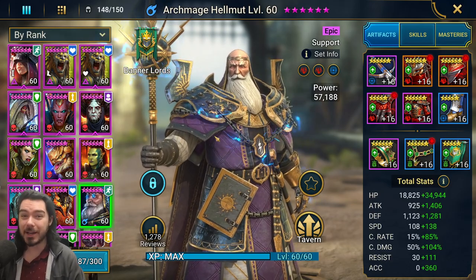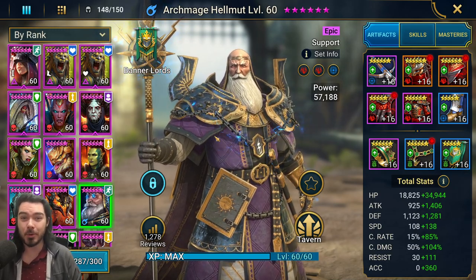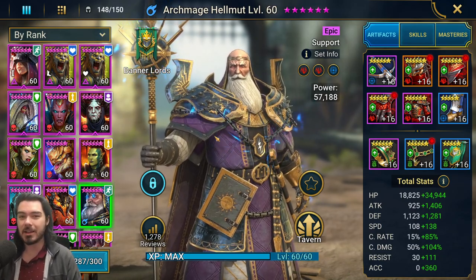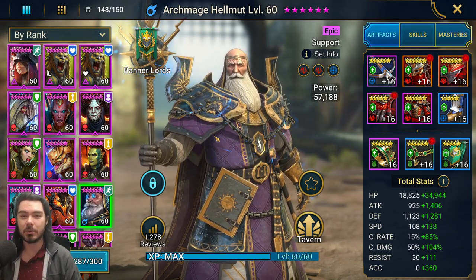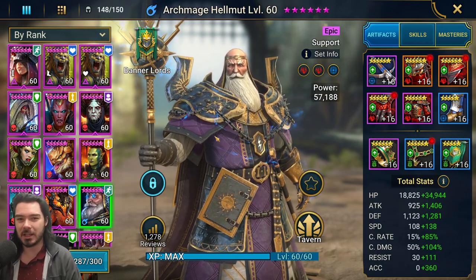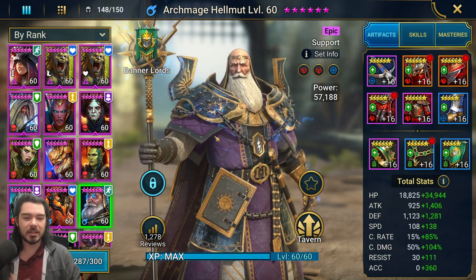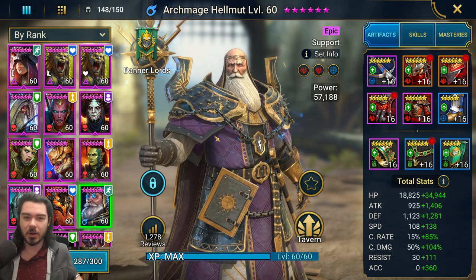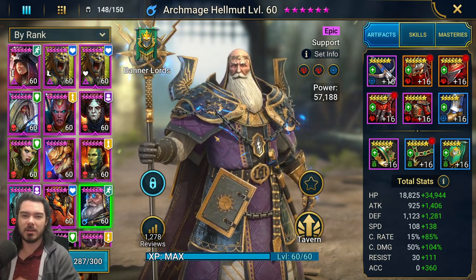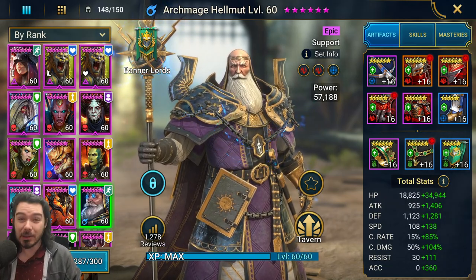Hi everyone, Nubkex here. Welcome back to Nub Raids. In today's video, it's actually the first champion build guide and first champion review on the channel, and it is for Archmage Helmut. He's the first epic that you get from the Doom Tower secret rooms on normal difficulty, and he's an absolute game-changing champion. He's extremely good, giving you AoE crowd control with AoE stuns and also speed boosting your team. He's an absolute speed demon — just a support that brings good damage, good control, just good at everything. So let's take a look at how we do him.